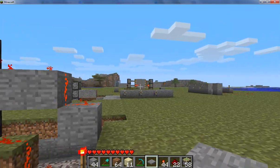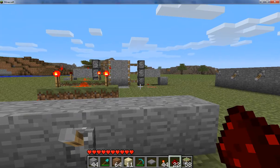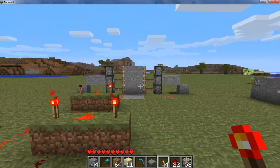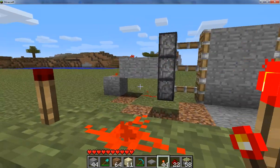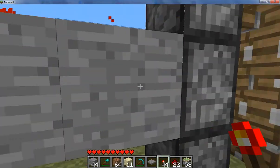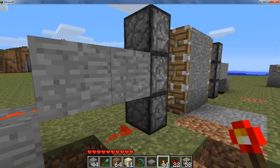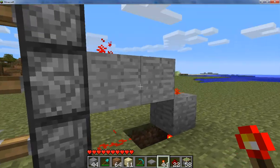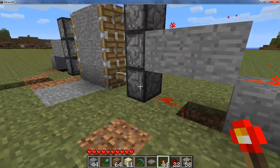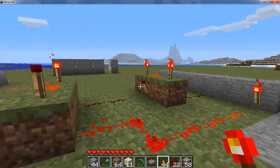Yeah, that was kind of a fail, but whatever. So here's what you're going to need. You're going to need about a stack or so of redstone, some redstone torches, and a good amount of solid blocks — I want to say 12 solid blocks. And a couple pressure plates. And we should be all good.